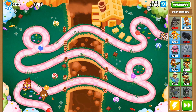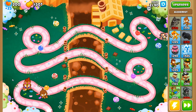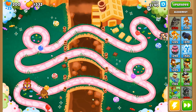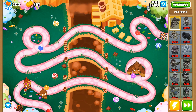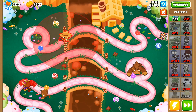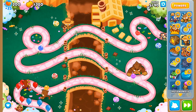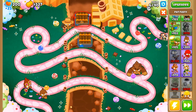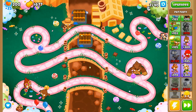We'll start with an alchemist and a free dart monkey, then get Pat Fusty down and start farming because we'll need money. I'll put Pat Fusty right there in that circle, then work on farms. I'm going to use some power-ups here — just the farmer and the rafts — to make it easier.